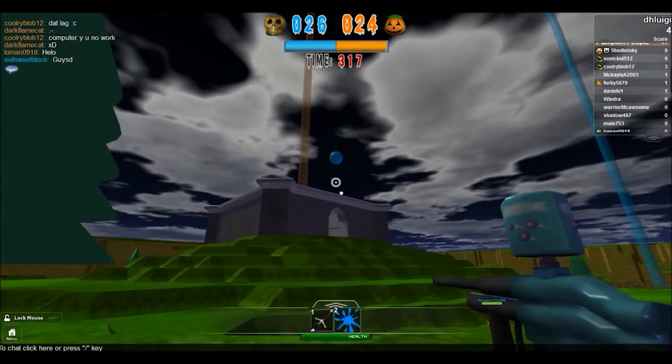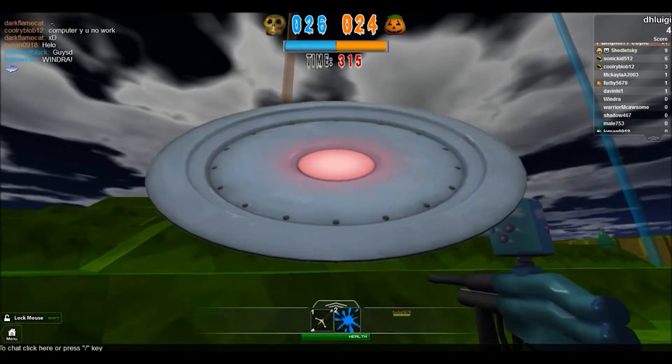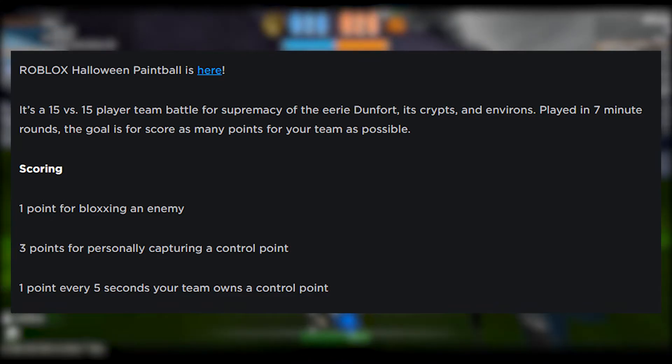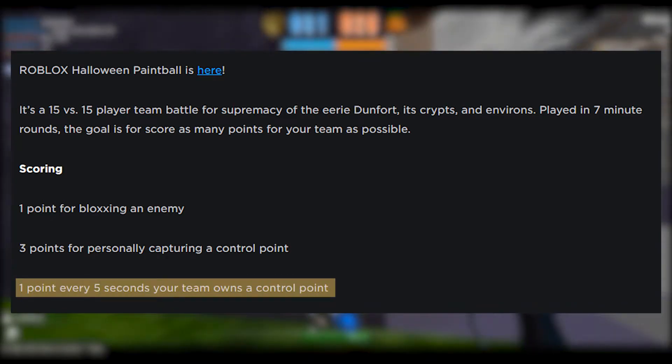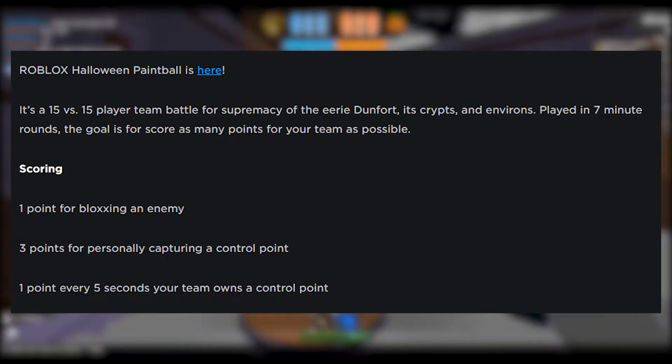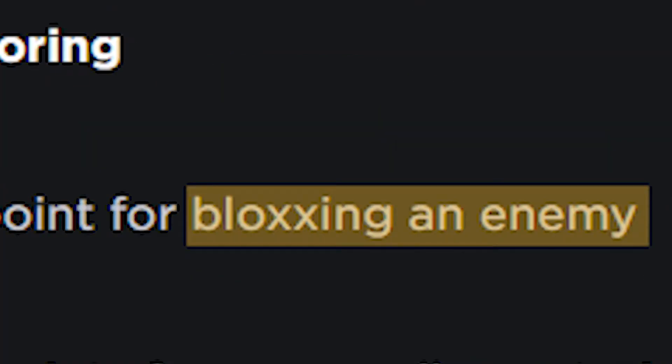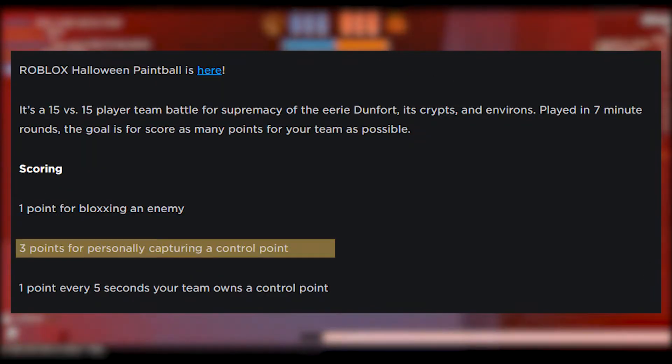Halloween Paintball 2011 was a game focused on control points. There were 4 control points total, with each control point giving your team 1 point every 5 seconds. You also received 1 point for eliminating an enemy, and 3 points for capturing a control point.